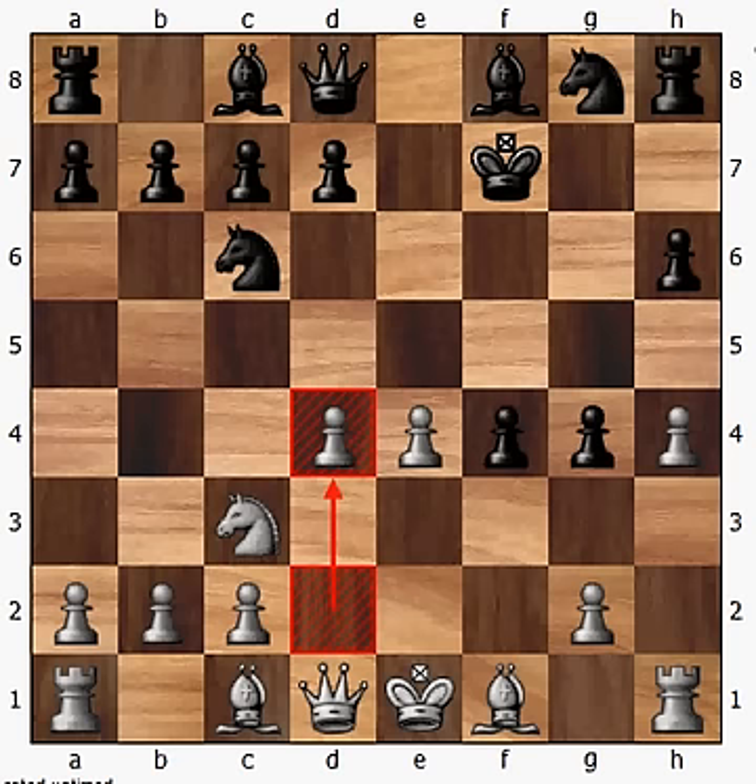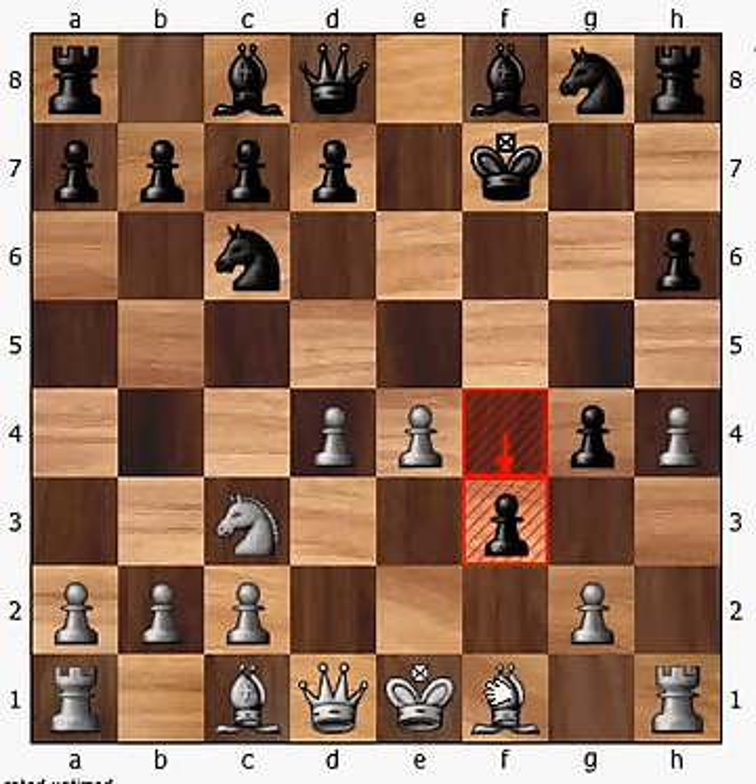From here, the main line continues with the knight playing out to c3, and black is going to develop its own knight to c6. From here, you can have pawn to d4, establishing another pawn in the center for white. And black is actually going to play pawn to f3. The goal of this move is to try to plug up the f-file, which is a really strong attacking file for white in the King's Gambit, since it usually early on becomes half open and eventually fully open.